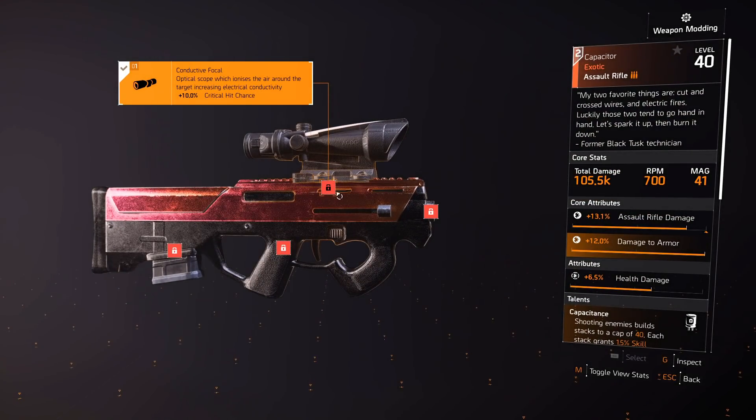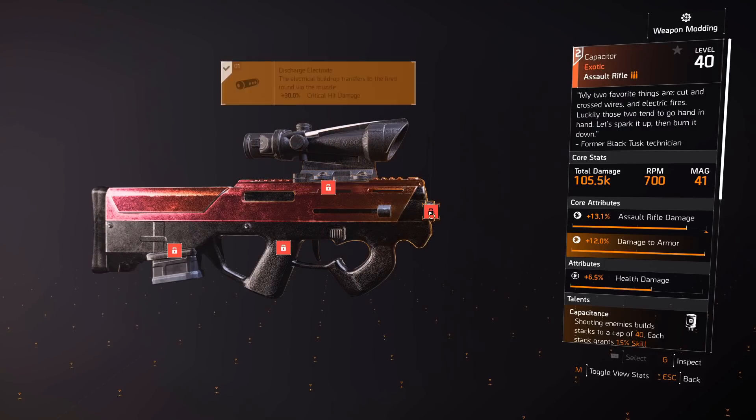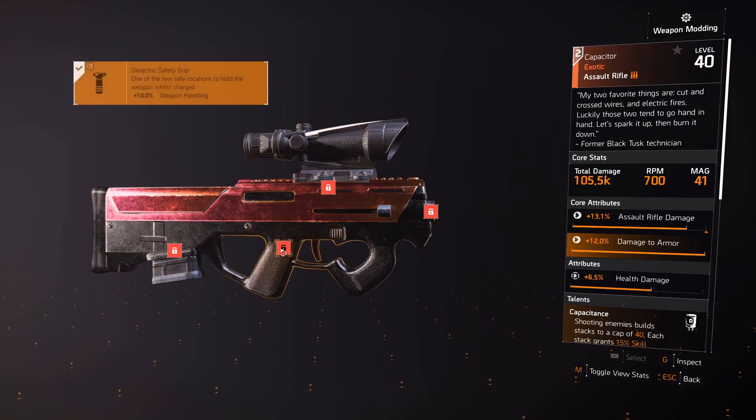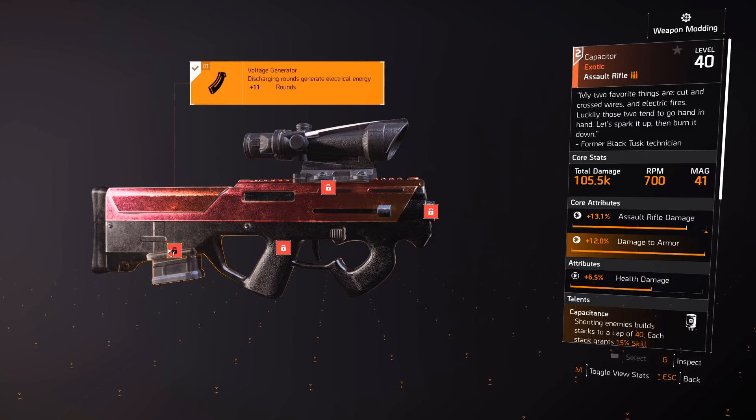Things have changed slightly since the PTS. We've got the Conductive Focal scope, which gives 10% crit chance — really high for a scope. Then we have the Discharge Electrode barrel, which gives 30% crit damage — that is huge. We also have 10% weapon handling, which covers accuracy, stability, reload speed, and swap speed. A lot of people don't realize exactly what weapon handling includes.